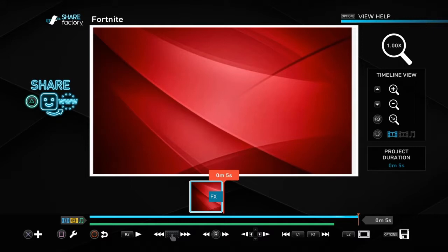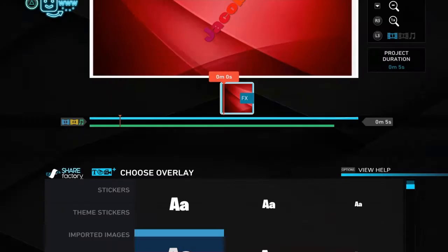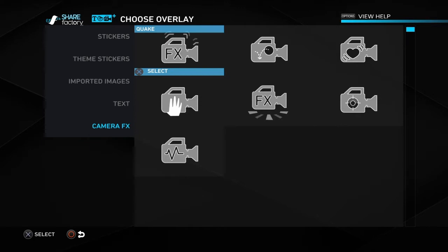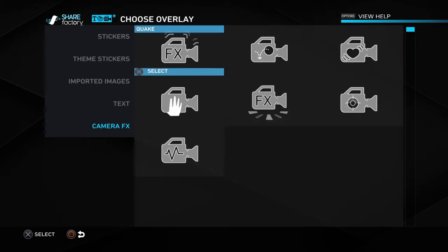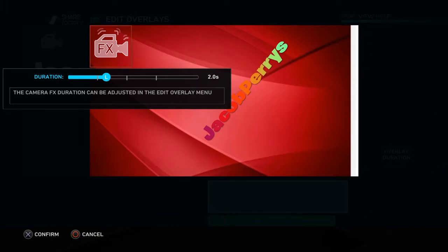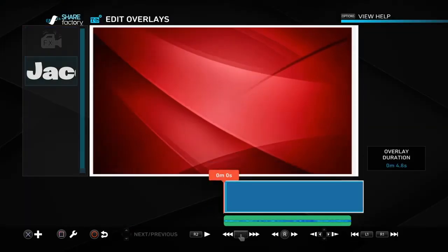That's how to make your intro, and you can add more pictures. You can go back to Add Overlay and then go to Camera FX, and you can make it like Stomp or Bounce — I'll just do the Quake one and make it last a while.